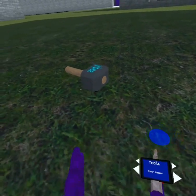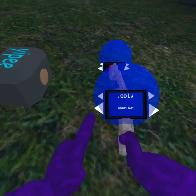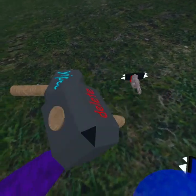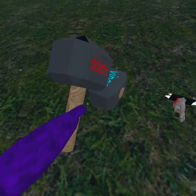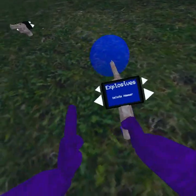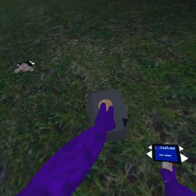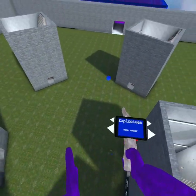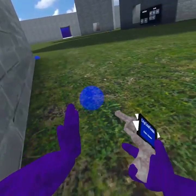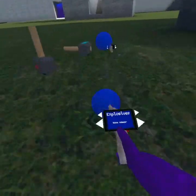I was kind of expecting something but I wasn't expecting that. Okay, spawn gun, all right. Delete hammer — should I be touching this? Okay, it's not doing anything. Explosives — what have we got? Boom hammer. Huh, remind me not to touch that again. What else have we got?